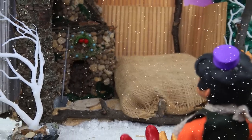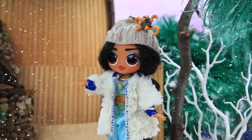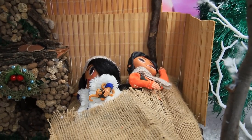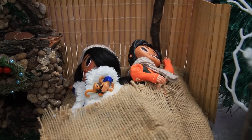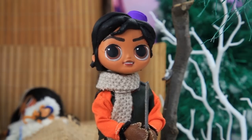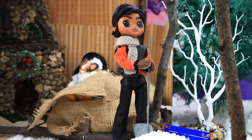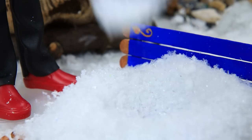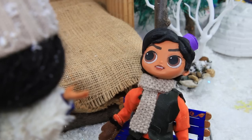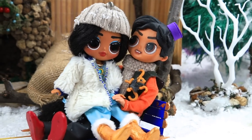Jasmine and Aladdin found an old hut in the woods. Should we spend the night here? It's getting dark — let's take a break. They covered themselves with a burlap blanket and fell asleep. Aladdin woke up early in the morning — oh no, the sled got covered in a huge snow pile overnight! Luckily I found a shovel to clear the snow. You did such a great job taking care of the sled for us! Now they can get back to their winter adventure.